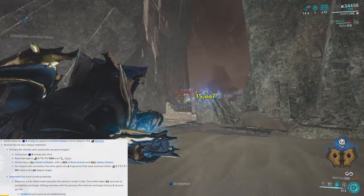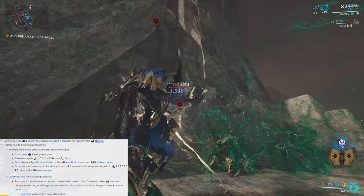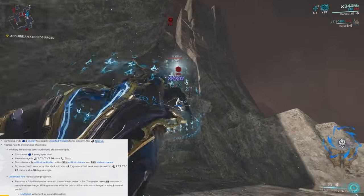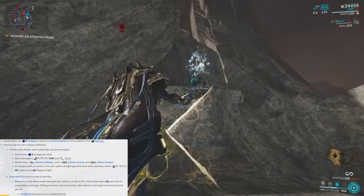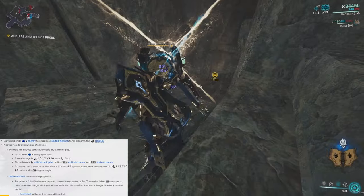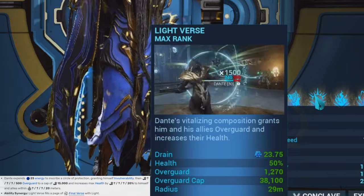The alternate fire shots do 60 radiation damage and 40 impact damage. One really cool thing about this exalted weapon is that the Noctua actually bypasses the restrictions you have with tome mods, and thanks to the bypass you can actually equip all the tome mods simultaneously on this exalted weapon if you choose.